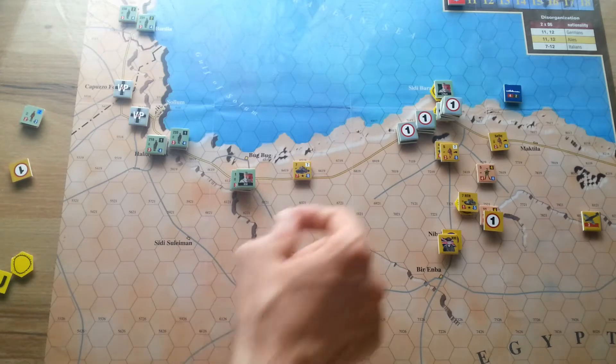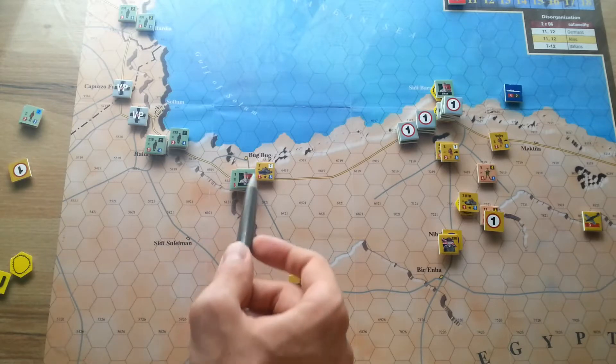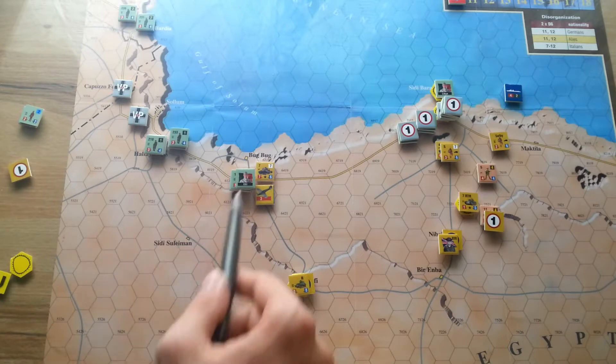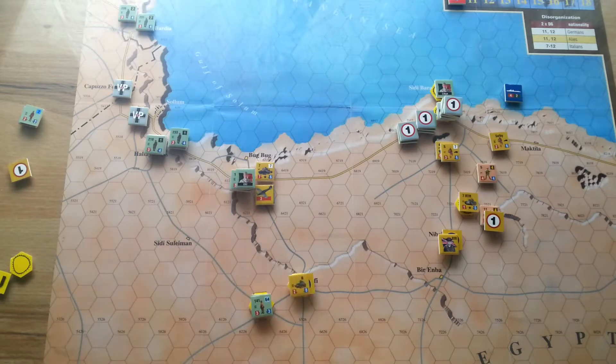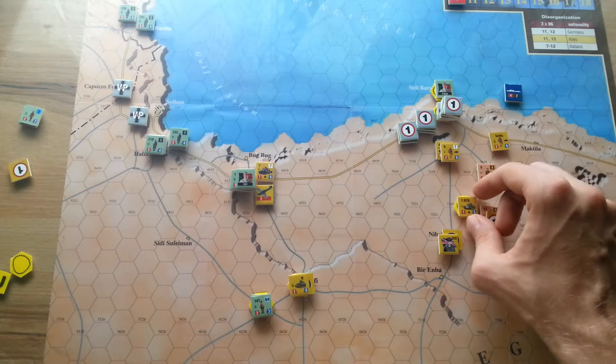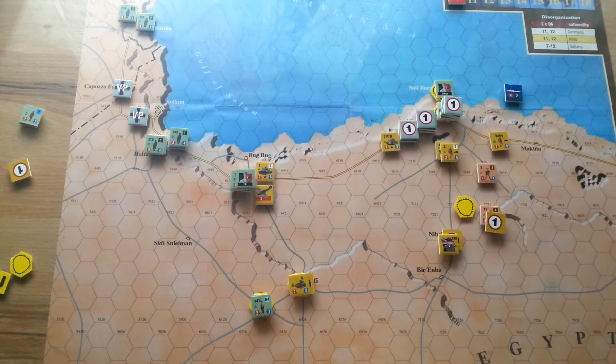First, I'll move the 7th Armored Brigade here in a risky yet possibly possible attempt to capture these crossroads. I will support this attack with ground attack aircraft and I hope it will be enough to push these Italians back.